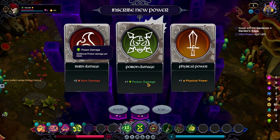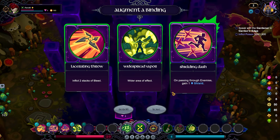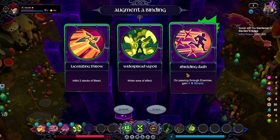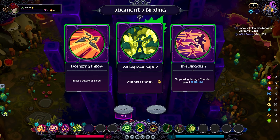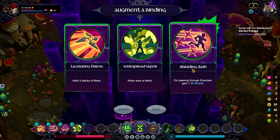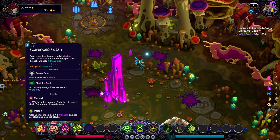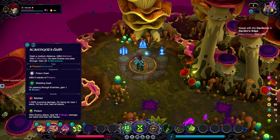Widespread Vapor gives a wider effect, or Shielding Dash: on passing through enemies, gain one shield — which would be very, very nice. Also getting a stack of bleed here would be quite cool. But I think we're going to take Shielding Dash — it's such a powerful one especially considering we're already applying a decent amount of poison from it. So our dash is now going to be doing double duty as both a defense card and an offensive card.